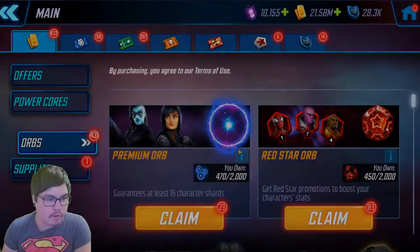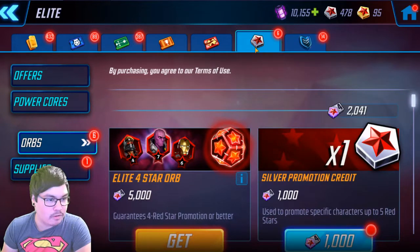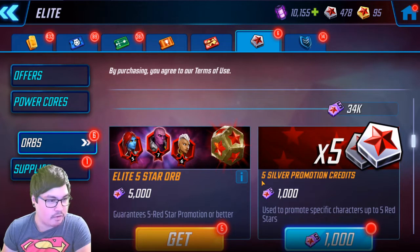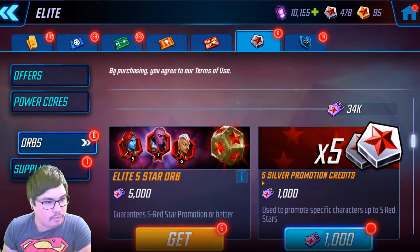Alright, so here we are in the orb section of my supply store. I do have 83 regular red star orbs to pull. I also have quite a few elite fives, accumulated probably through my dark dimension three runs, especially through my timed run. I'm going to be saving quite a few of these for Doc Ock, however I'll probably pull about at least one for this.